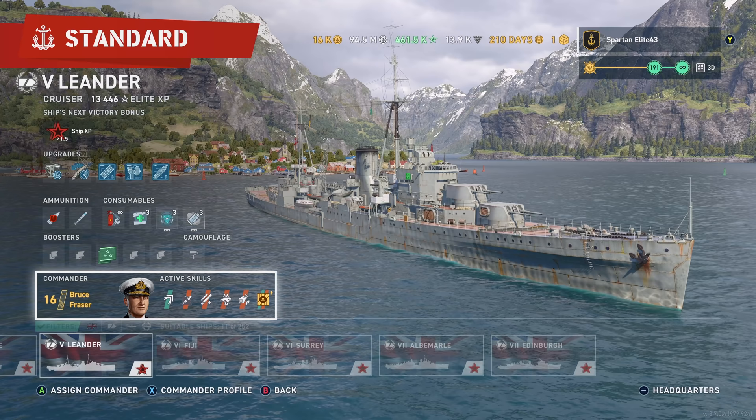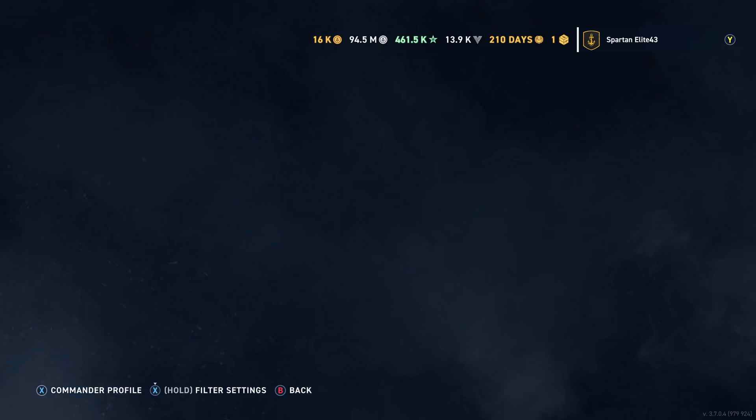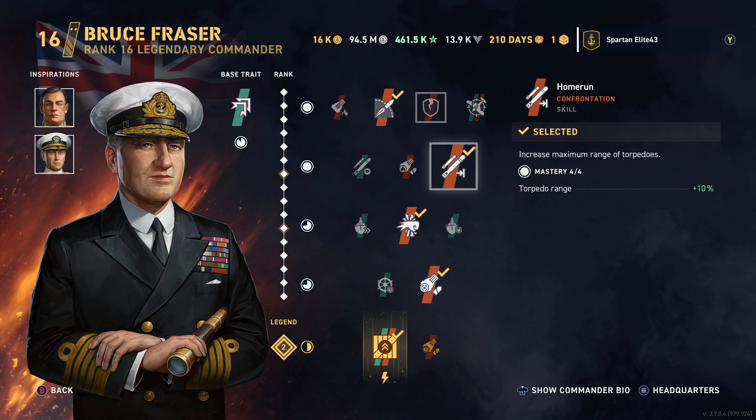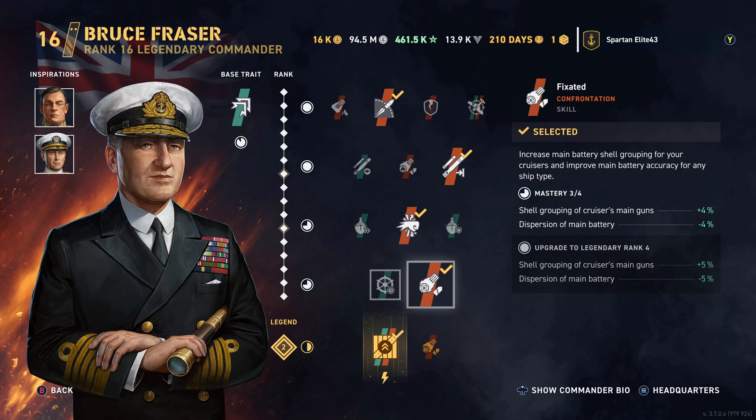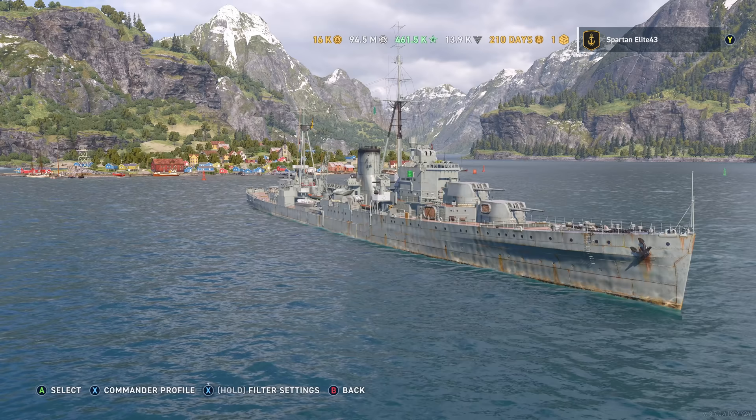I must have forgotten to switch from Bruce Fraser over to Azure Lane Belfast. In the video you're going to be seeing, you'll see this build, which is Nikolai Kuznetsov, Norman Scott, Bruce Fraser as the commander with beyond range, home run, punch through, and fixated with fully packed as our commander's skills.